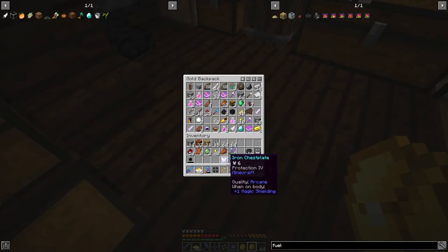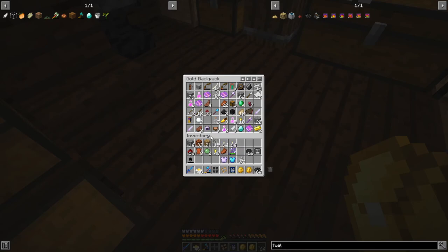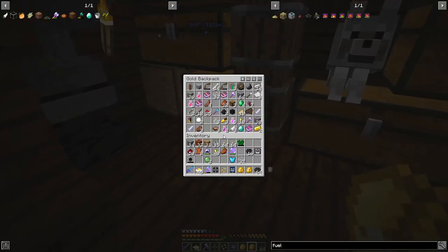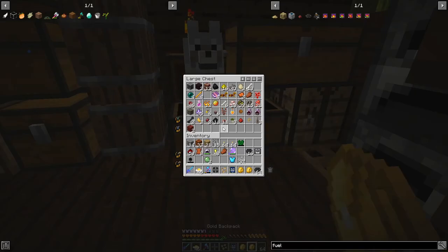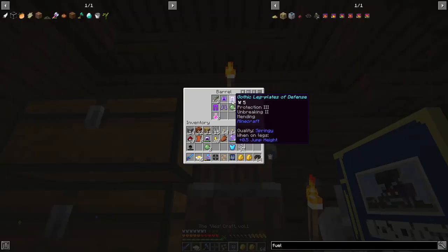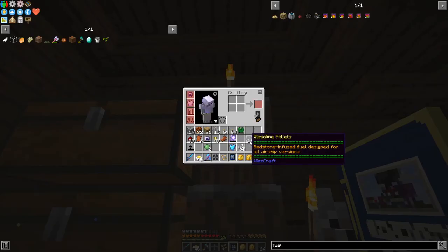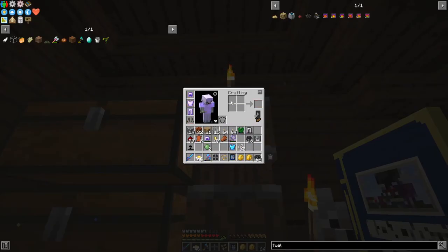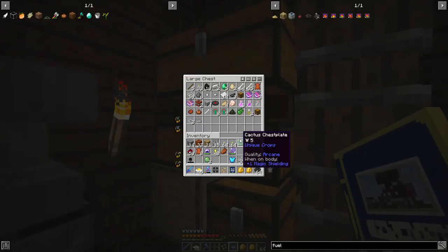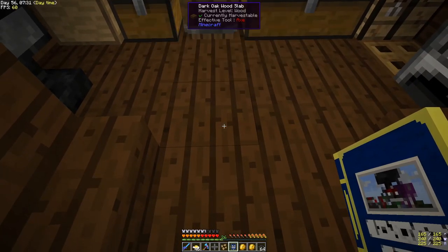Protection 4 — okay. And I read something about changing the quality of items, so we're going to look into that too. Protection 4 — you're going to get that on. We're going to have Protection 4. Are there any pants for us? Protection 3, Unbreaking 3, and Mending — are you kidding me? I'm stuck with that on useless armor. We don't want that.